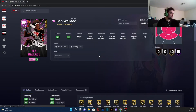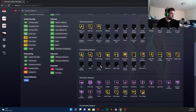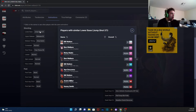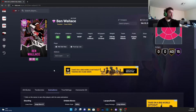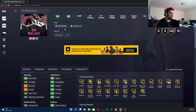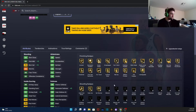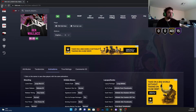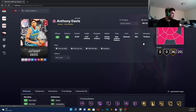Now Ben Wallace is a card that could be really good depending on how they go with it. Never mind at first — but Base 37 on very quick! If I give him a diamond shoe with Rick Carlisle as coach, throw in Curry for an example — that's a plus four diamond shoe — that's an 83 three-ball, plus hall of fame Floor General that moves up to high 80s. Give him a couple of shooting badges, he might not be bad. I'm actually very excited to see how this card plays just because of that Base 37 on very quick.